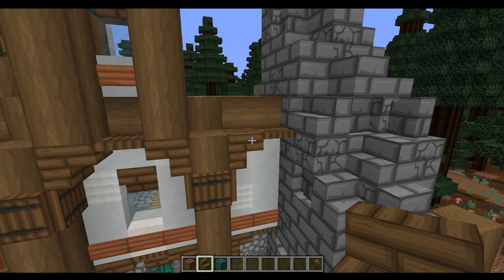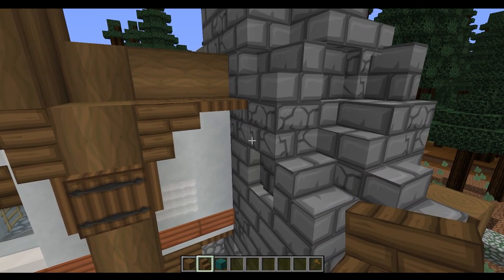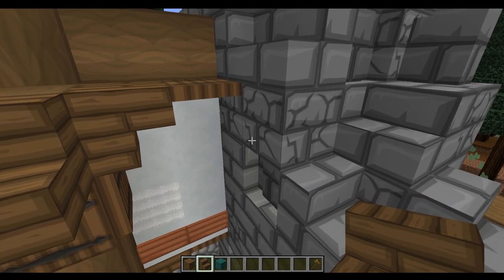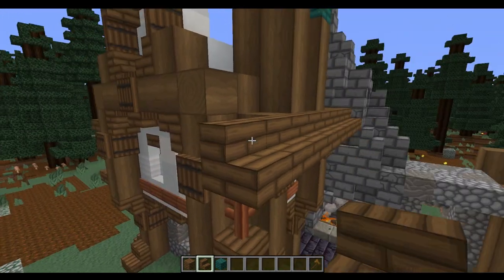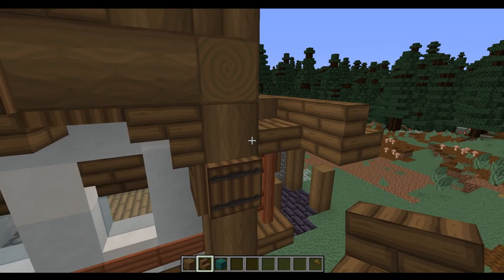Now we're getting onto the roof and the first step of this is we're going to add the edge to the roof. We're going to start over here at the level just above these trapdoors on the sides, and we're just going to have a line of these coming across like so. That's going to be on both sides of the build and it's going to go out one block further than the edge of the build itself.